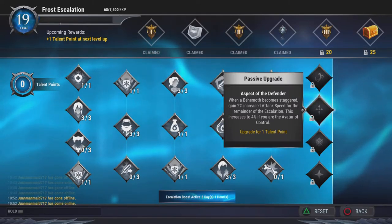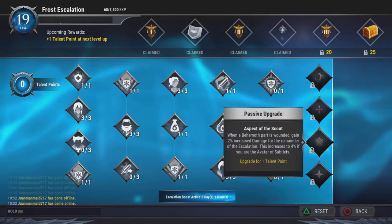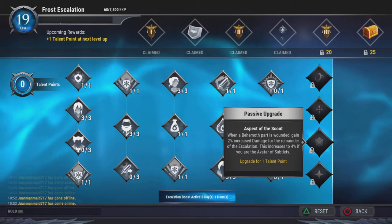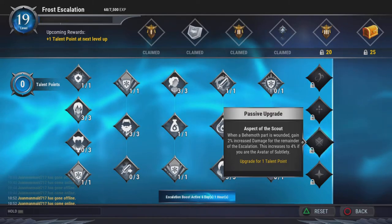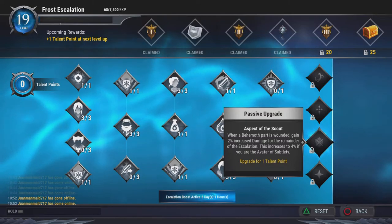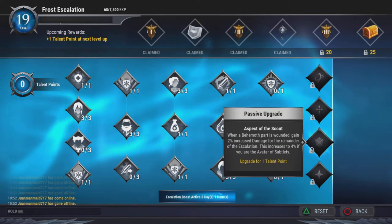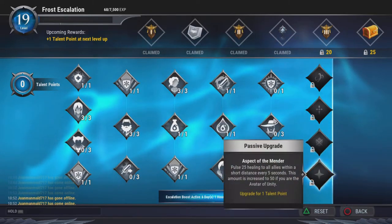Avatar of Control I believe is the stagger one — when the behemoth is staggered. Aspect of the Scout triggers when a behemoth part is wounded, granting 2% increased damage for the remainder, increased to 4% if you are the Avatar of Subtlety. This works well with the Execution Spearhead where you gain 6% every time a wounded part is broken, pushing you up to around 80-120% increased damage.